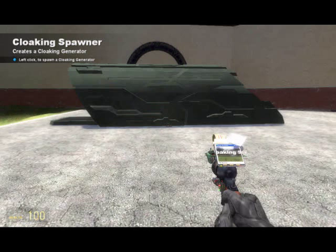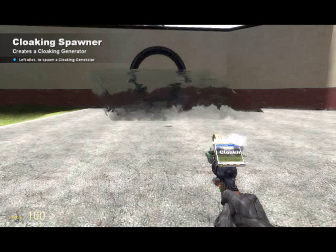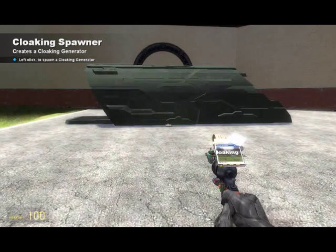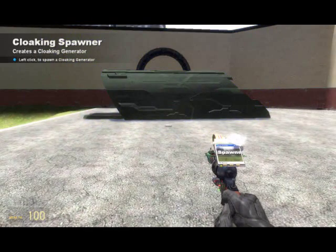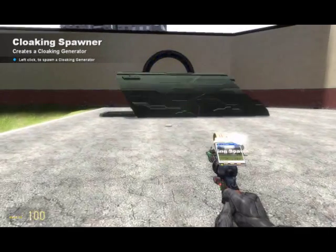So if I press dot — there we go, my Puddle Jumper is invisible. Press it again and it's back to normal. Press zero for my shield, press dot — invisible. So yeah, that works really well.